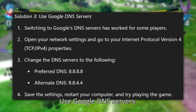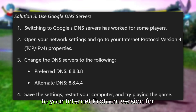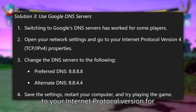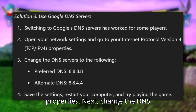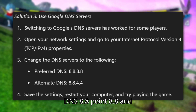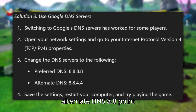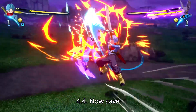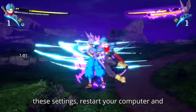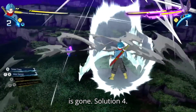Solution 3: Use Google DNS Servers. Open your network settings and go to your Internet Protocol Version 4 properties. Next, change the DNS servers to the following: Preferred DNS 8.8.8.8 and Alternate DNS 8.8.4.4. Save these settings, restart your computer, and try playing the game to see if the error is gone.